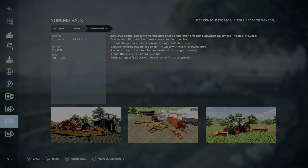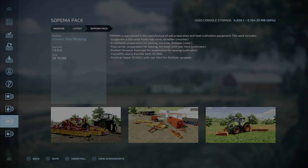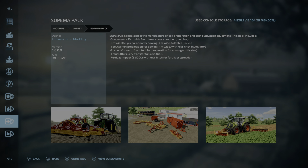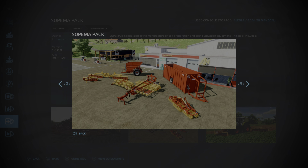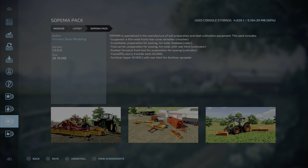Now the new mods. We have the Sopima Pack by Universe Simu Modding, 39.78 megabytes. We have two mulchers — a 10-meter wide front/rear cover shredder — one goes in the front, one in the rear, both taking up two slots. A four-meter wide foldable roller taking up six slots, a rear cultivator at nine slots, a front cultivator at four slots, a slurry transfer tank at four slots, and a fertilizer tipper also at four slots. That's the Sopima Pack by Universe Simu Modding.